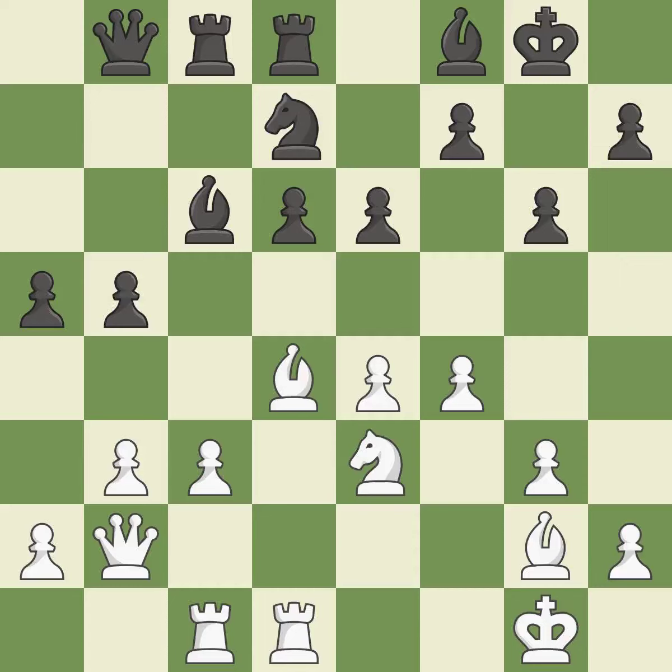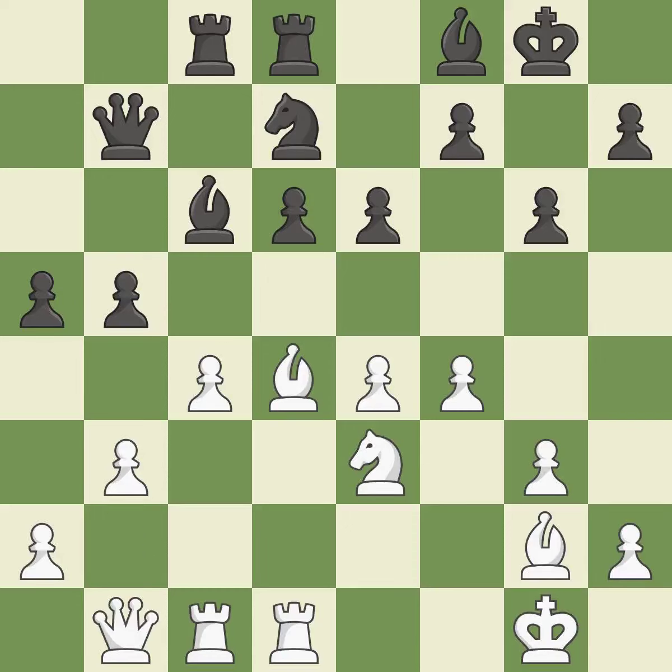This threatens to attack a trapped bishop — the best move. Not the finest — incorrect. This is a missed chance to use a pawn to attack the center — incorrect. That falls flat. A wise decision — quite good. Although the score was nearly equal, black now holds the upper hand — incorrect.